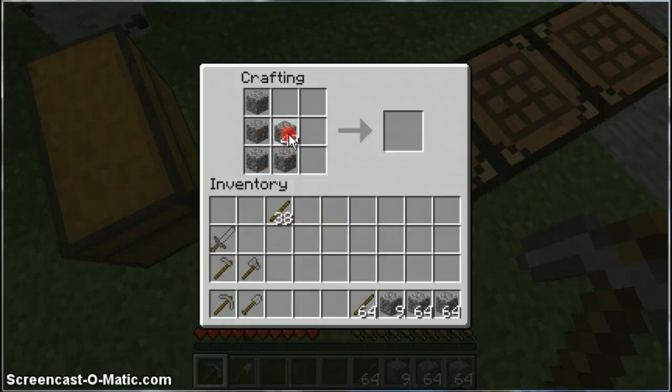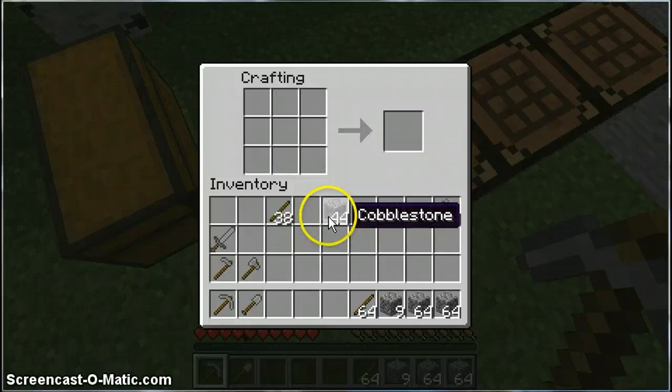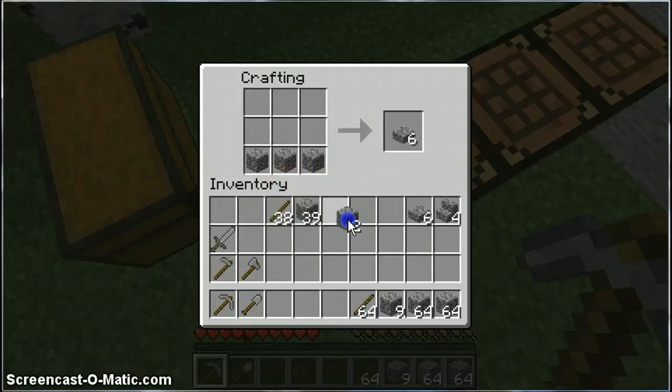You can make stairs - they stack obviously. Then you can make slabs, and they stack as well. You can make cobble walls, you know how you can make them like that. Then you can make a furnace like a chest, just like this.